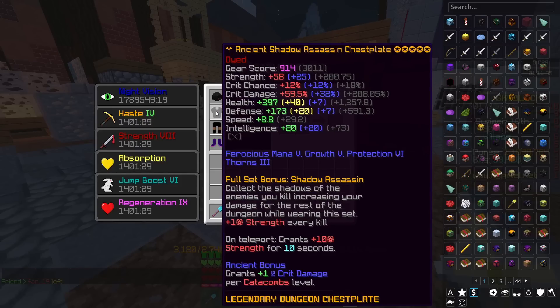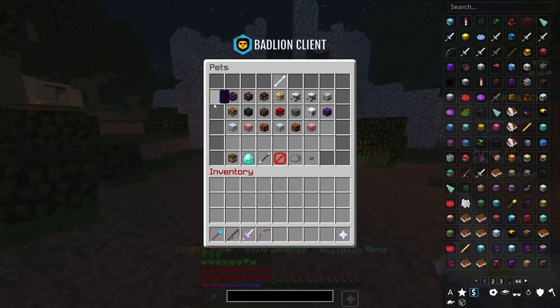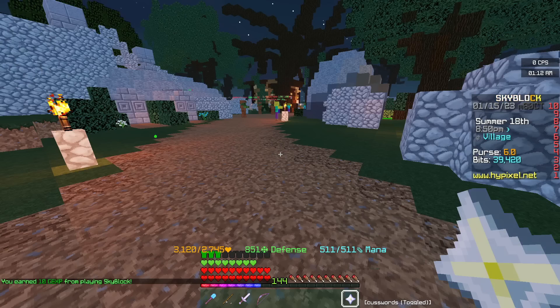Anyway, this is the armor set, and this is the weapon — we're going to be testing it with a Livid Dagger. I did have a Shadow Fury, but I actually had to decide to buy the rest of the Shadow Assassin set, so we've downgraded a little bit, but I feel like it's a little bit more fitting. I think we're going to use the tiger pet as well. You have to bear in mind that my magical power is 876 and I've got my power stones unhelpful, so the damage that I do might not be the same damage that you do.